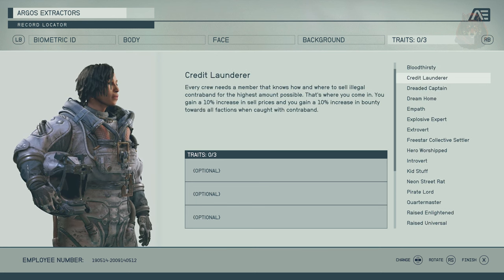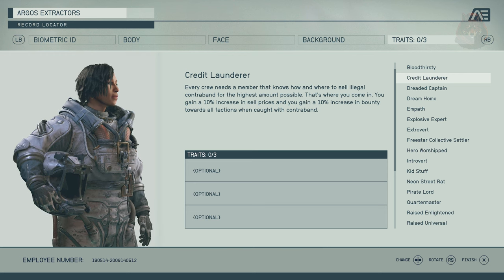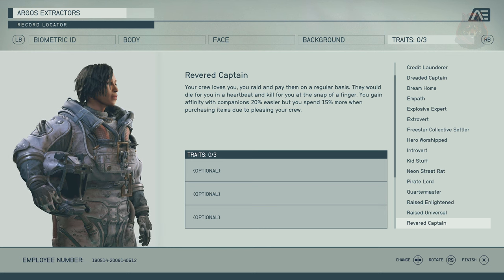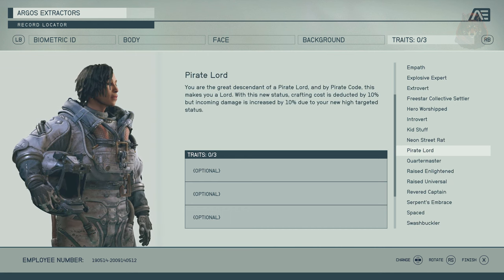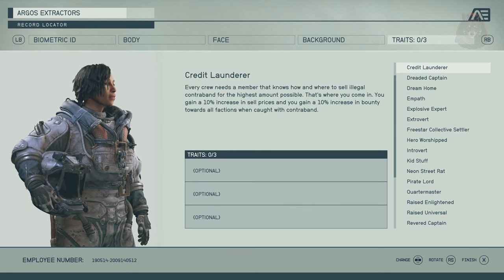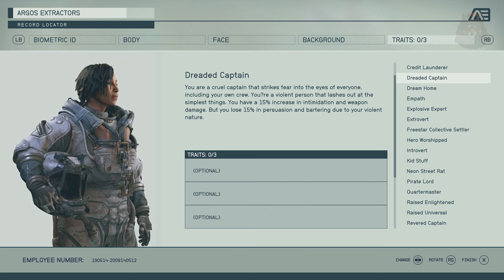Credit Launderer: expert in selling illegal contraband — 10% increase to selling prices but also a 10% increase to bounty when caught. Revered Captain: gain companion affinity 20% easier but spend 15% more when purchasing items. Pirate Lord: crafting costs reduced by 10% but you take 10% more damage. Dreaded Captain: a cruel captain feared by all — gain 15% in intimidation and weapon damage but lose 15% in persuasion and bartering. Overall a nice mod that gives you a better opportunity to play as the space pirate you've always wanted to be.